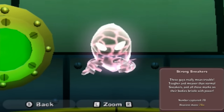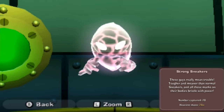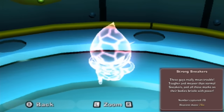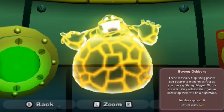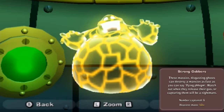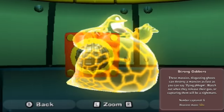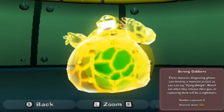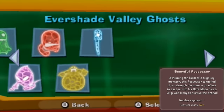Strong Sneakers - these guys really mean trouble. Tougher and meaner than normal sneakers, and all those marks on their bodies bristle with power. 20 captured, and the heaviest weight was 24 W's. And Strong Gobbers - these massive disgusting ghosts can destroy a mansion as fast as you can say 'flying phlegm'. Watch out when they release their goo, as capturing them will be a nightmare. We've captured 6 strong gobbers and the heaviest mass was 500 W's.